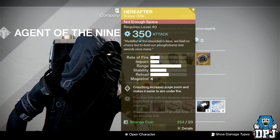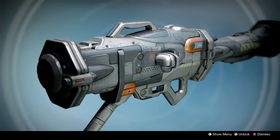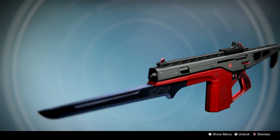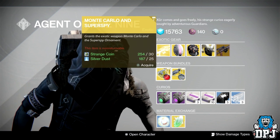The exotic bundles of the week are Truth and Prototype, and Monte Carlo and Super Spy. I'll show these on screen now — they cost 30 strange coins and 25 silver dust. But guys, that is it for Xur for another week — nothing great here to be honest.